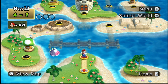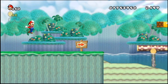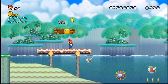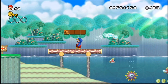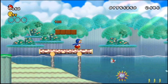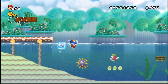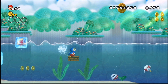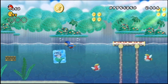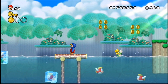I think I mentioned this, but the world themes in this game are the same overall themes as New Super Mario Bros. DS, just in a slightly different order. In DS, World 3 was the beach/water world, World 4 was the swamp or jungle world, and World 5 was the ice world. In this game, World 3 is the ice world, World 4 is the beach world, and World 5 is the jungle world — so they rearranged it a bit.